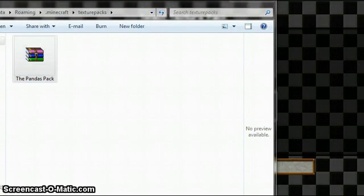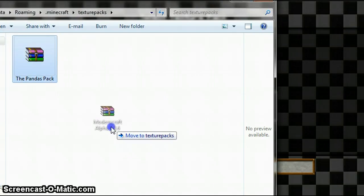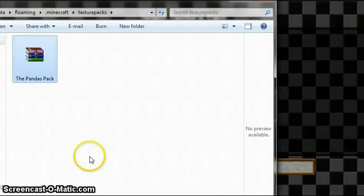So you take whatever texture pack you want to have. For example, in this video I'll be doing one called Modern Craft Alpha 5.0.6 — it's not currently up to date with beta, but I'm just giving it as an example. So you'll have your texture pack file, and you'll just click and drag it into the Texture Pack folder that you find under Minecraft.